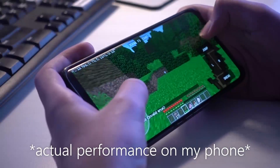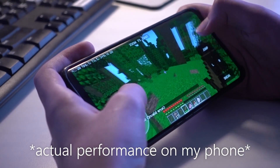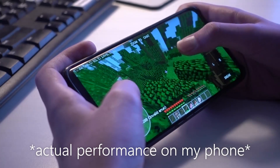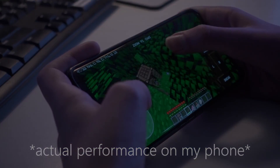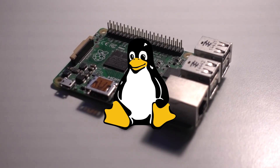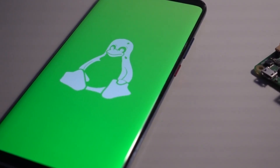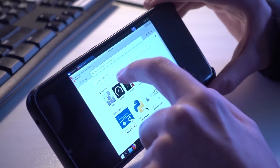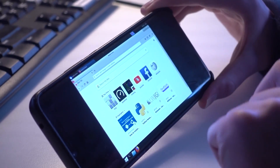I wanted to get the full Desktop Java Edition running on my phone, playable, and with support for both single player and any multiplayer server. My first thought was Linux, as this is the same operating system used by the Raspberry Pi. Android itself already runs on the Linux kernel, and I already knew that it was possible to create a full Linux desktop environment running entirely off my phone, since I'd done it before.